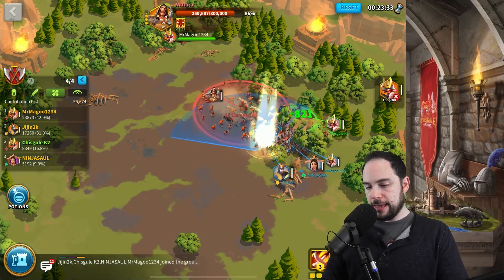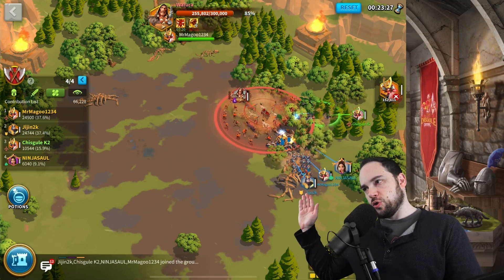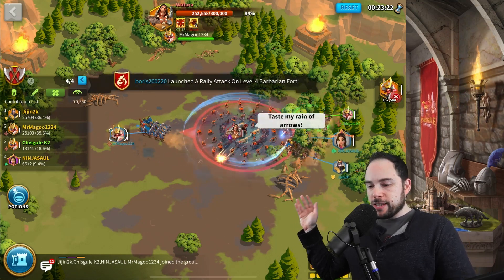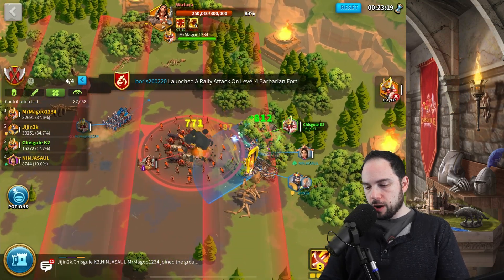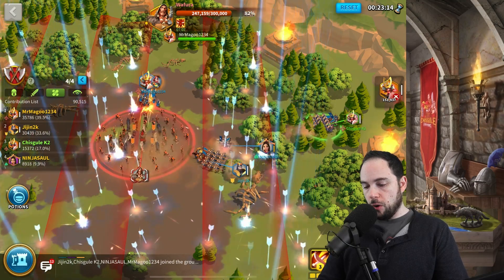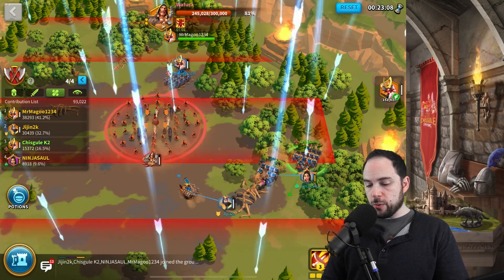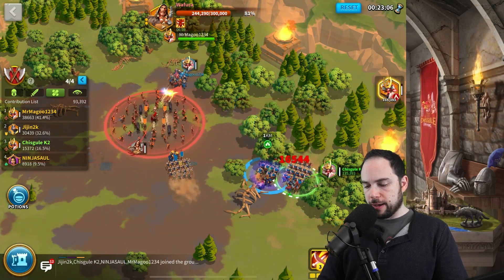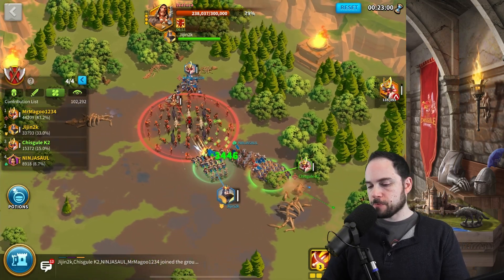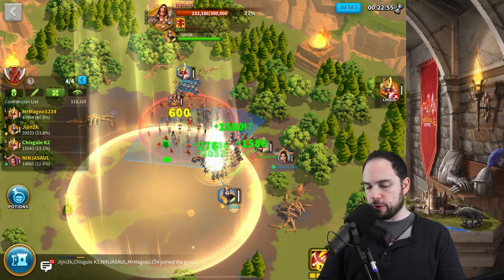We're going to debuff the boss again, making it so we deal more damage to him. It is very risky that we're all stacked to one side — we're either going to get wrecked by poison if we're unlucky, or get a nice heal if we're lucky. Here come the rectangles I was talking about earlier. I just got wrecked — 16,000 damage. If we'd stuck with all cavalry, we'd have had fewer units but been able to avoid stuff like that.